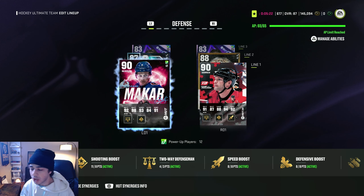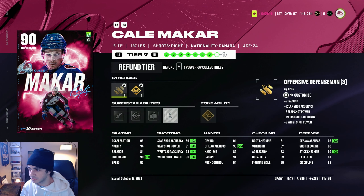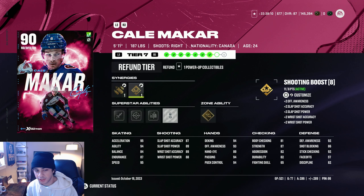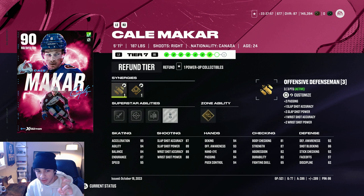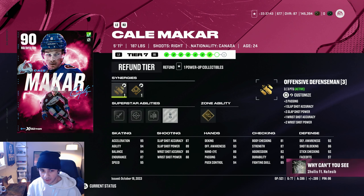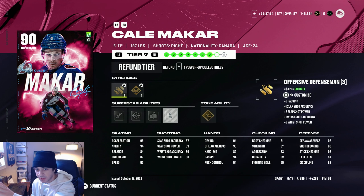If I go to my defense and take Kael McCarr, you can swap his synergies. I'll come here and swap that to offensive defensemen. Now it says three out of three points for offensive defensemen synergy — so now that synergy is going to be activated on those three players that have it. Keep in mind, once the synergy is activated, it's activated. Clicking on these to turn them off doesn't actually turn off the synergy and the bonuses on this Kael McCarr card. It's just to help you compare the stats to see what he's like without the synergy versus with the synergy bonuses. So he has 89 wrist shot accuracy without the synergies, but when they're on, he gets a plus three boost to wrist shot accuracy. As long as it says active in the right corner — offensive defensemen, three out of three active — they're getting those bonuses.